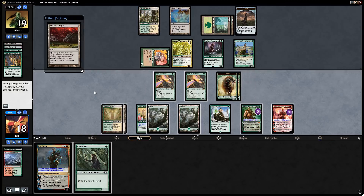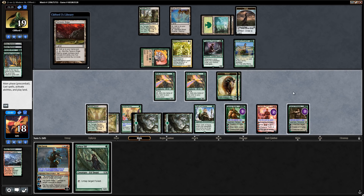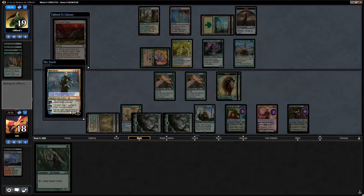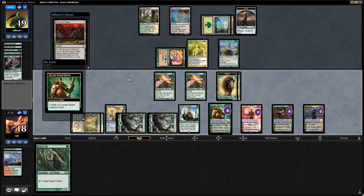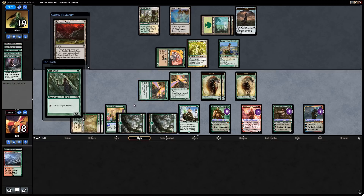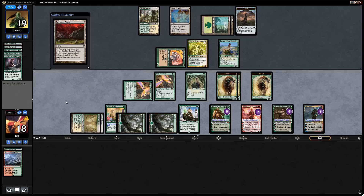We plus Chandra and exile Garruk Wildspeaker from the top — we cast Garruk and debate untapping lands versus making more Beasts. We untap lands and they let it resolve. Then we cast Ral Zarek to kill the Tireless Tracker, make another Beast token with Garruk, and play out Arbor Elf for even more mana next turn. As long as the opponent doesn't have an infinite combo, our planeswalkers should outvalue them.